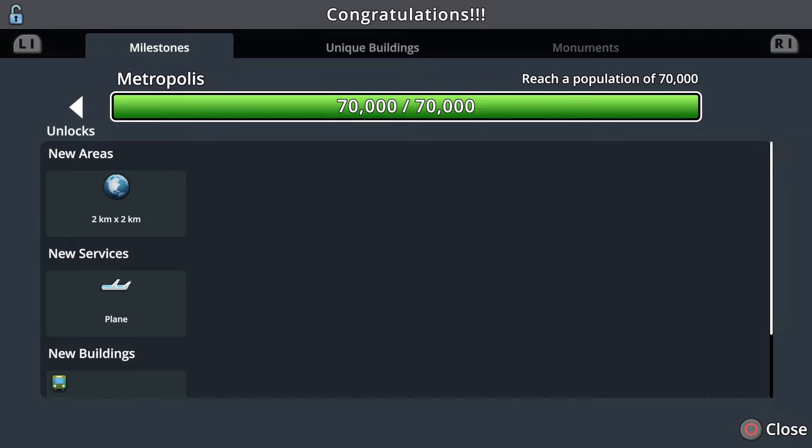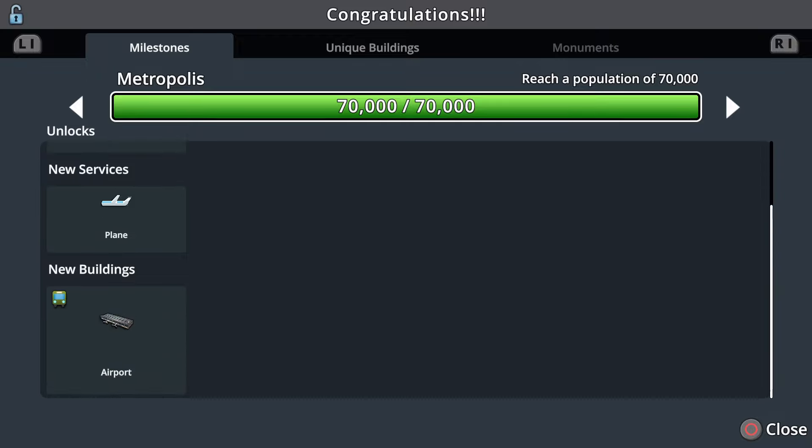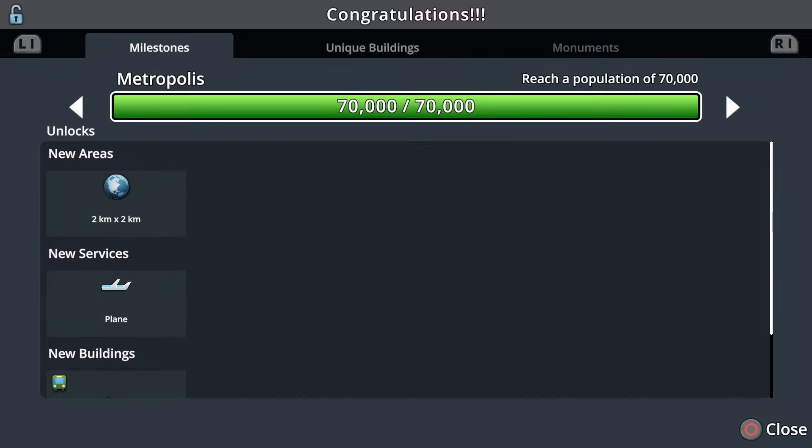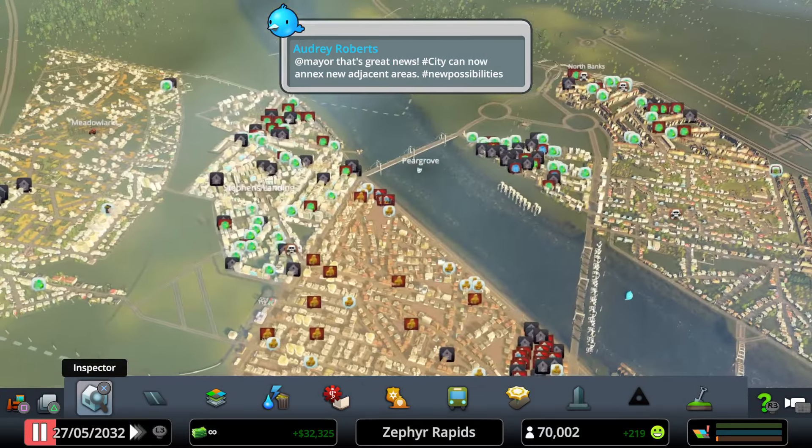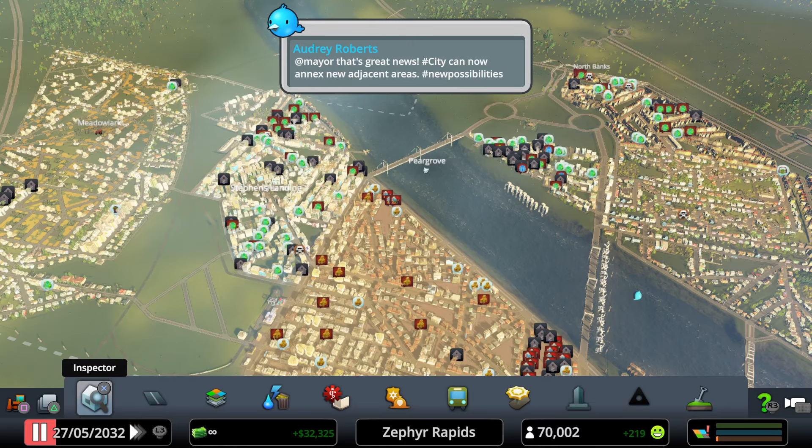The Metropolis milestone is achieved. There's only one more milestone after this — Megalopolis at 90,000 residents. The reward for Metropolis is a two-kilometer by two-kilometer land square and a municipal airport, not an international one. The game is paused at 70,002 residents.